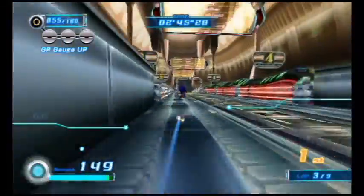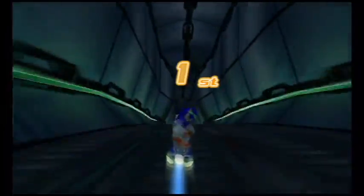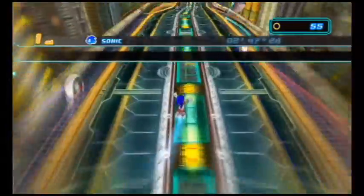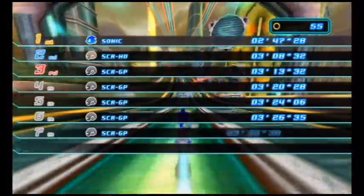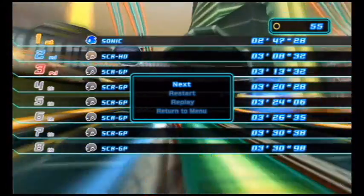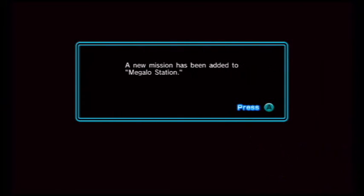There's not much more to talk about. Just like the first game, it has speed types, fly types, and power types — I'll explain those during the playthrough. Let's finish Megalo Station. We have to race against those different robot types, which almost remind me of the robots designed in Sonic '06, though I prefer these over Sonic '06's robot types, even though they still look a bit weird.